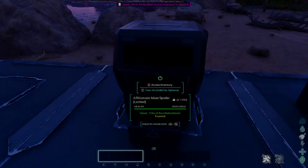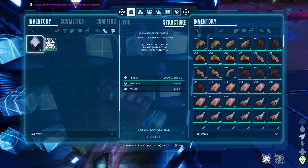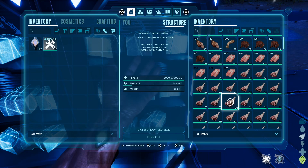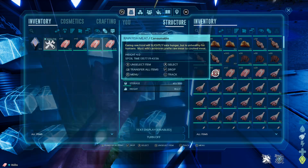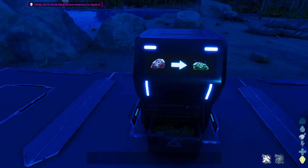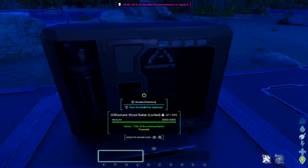Next up is the Archimatic Meat Spoiler, which spoils raw meat to spoiled meat at a super fast rate. As you can see it spoils relatively quickly, and if that's not fast enough you can place multiple of these down and fill them with multiple amounts of meat — just like placing more indie forges to get more metal.